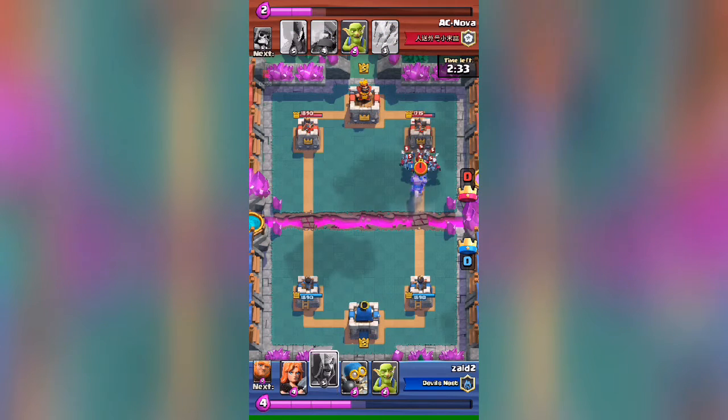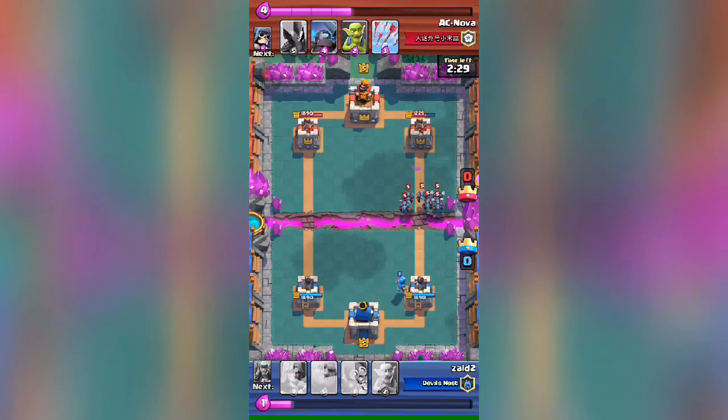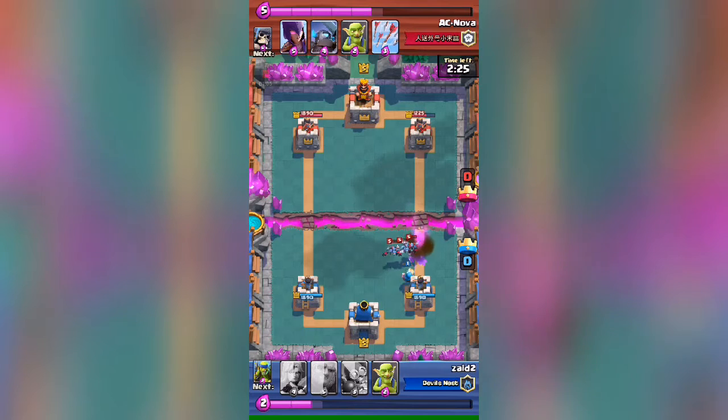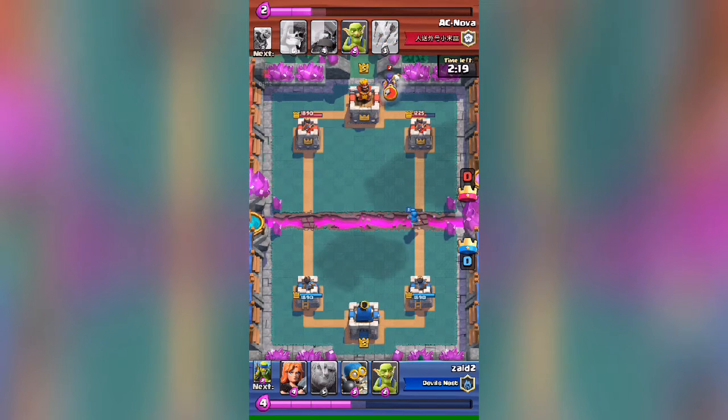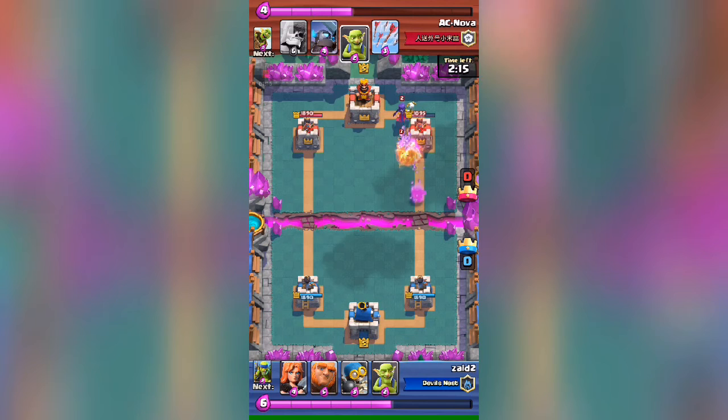The prince is also gonna reach the tower and get a hit, which is really good. He dropped his minion horde so I'm gonna counter with my wizard — my wizard is only level 5, I just unlocked it so I'm gonna upgrade it. He dropped a witch at the back, and my wizard also got a hit on his tower.